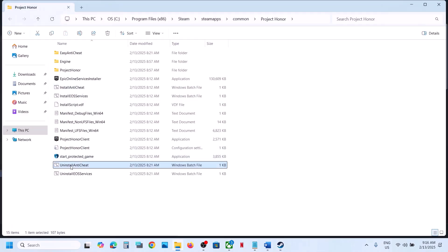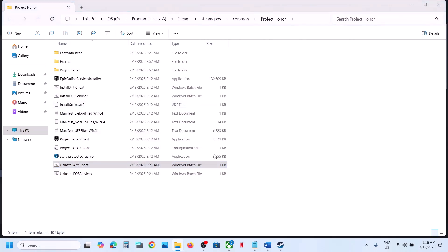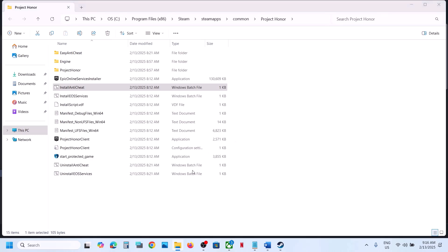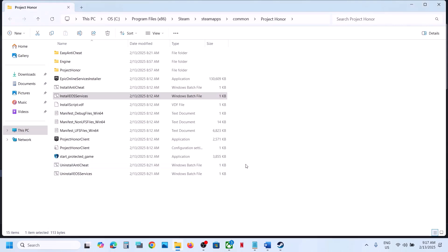Now here you can see the option which says Uninstall Anti-Cheat. Right click and then click Run as Administrator, click Yes to allow. Once done, go to Install Anti-Cheat, right click, Run as Administrator, click Yes. Once this is done, launch the game. If that does not work, right click Uninstall EOS Services, run as administrator, click Yes. Then right click Install EOS Services, run as administrator, click Yes, then launch the game.